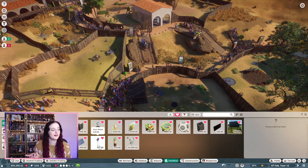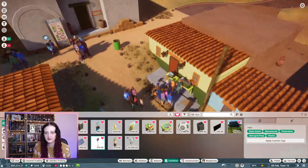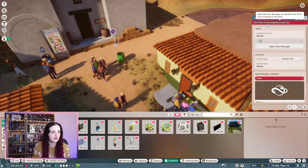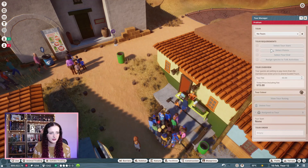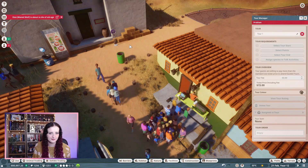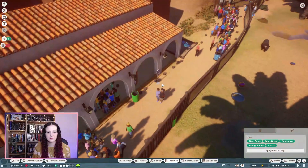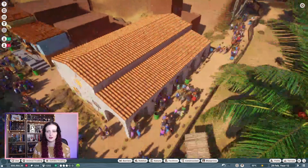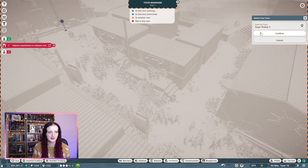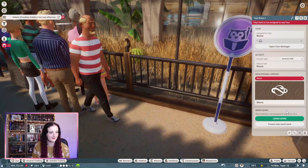Okay, so let's go back into Facilities - where's the zoo tour? Tour point - how do these work? I don't know. Should we have a tour point to start near the entrance? We'll put one here - tour point, not assigned to any tour, open tour manager, select tour start, tour one. Okay... we needed more than one, so now we have two. Open tour manager, select tour, start this one, confirm. We just needed more than one!